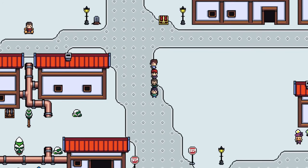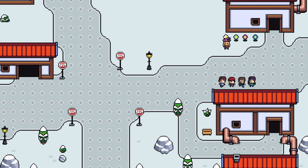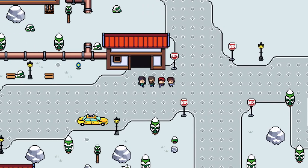Welcome back to the Untitled RPG Devlog, this is episode 4. Last episode I talked about the first major goal of the game: making a vertical slice. We've made some progress towards that, as well as some other changes.